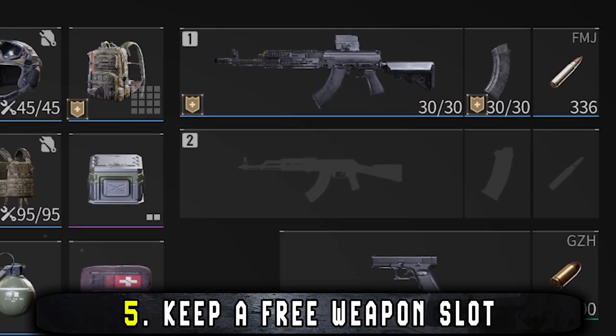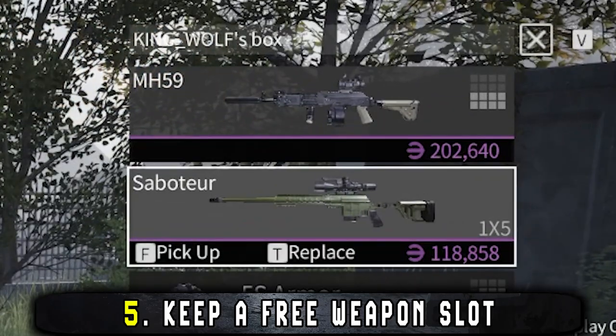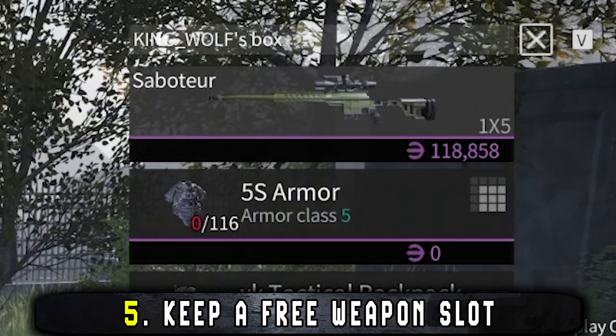When gearing up for an op, you should keep a weapon slot open if you're looking to stack cash value and do money runs. You'll find weapons on both marauders, players, and in weapon cases, and they're worth anything from 30 thousand and upwards.